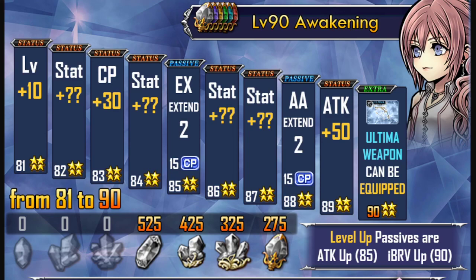You will get the right amount of crystals per event for each character, so you don't have to worry about where to get them. More than half of the time you get them either as rewards or after completing fights. For co-op events, they are normally available in the token shop. It just depends on which event you are tackling — it will give you the correct amount of crystals for that character to Crystal Awaken them to C90 status.